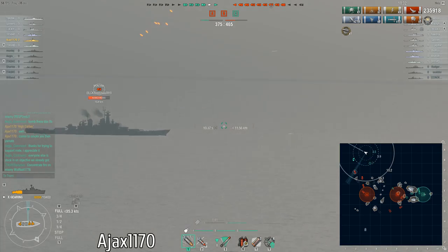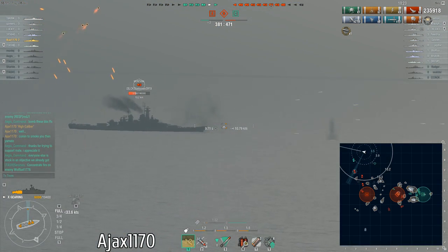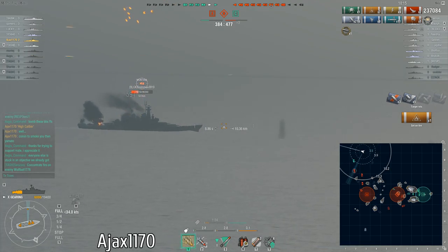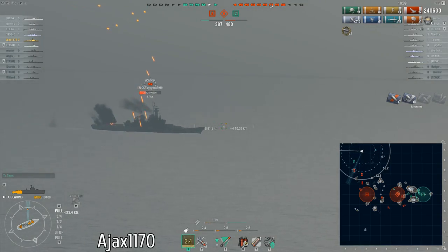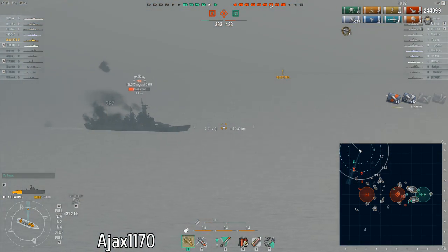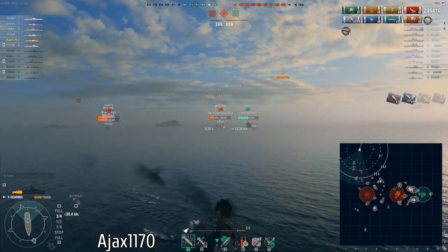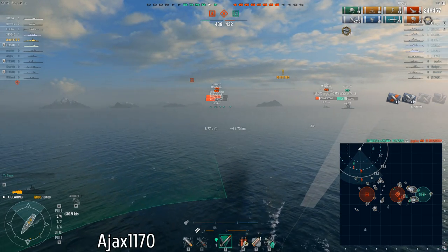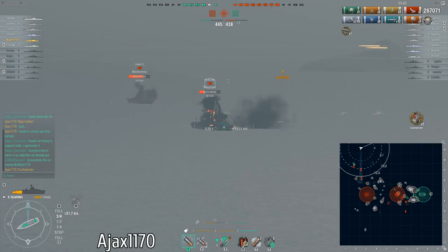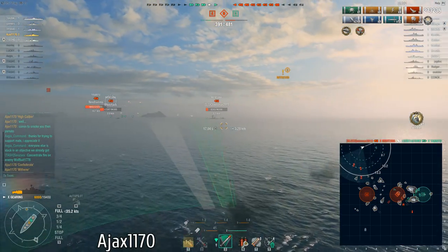Instead he opts to stay a bit further back and hammer the Montana with HE while popping off occasional torpedo salvos. When playing a Gearing you're not always aiming at a particular ship with your torpedoes — sometimes you look at the general direction of movement and put torpedoes in that pathway, using the predictor to decide placement, and just hope somebody runs into them. In this battle the battleships ran into quite a few. He closes the range a little too much and gets spotted — a real danger zone with such low HP. There's Witherer; there's Confederate.